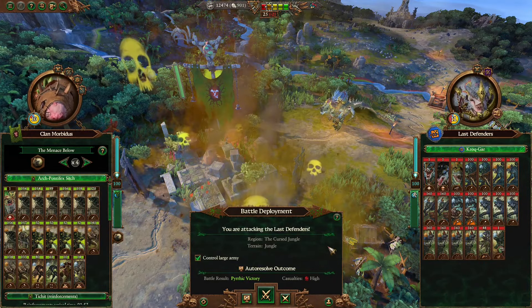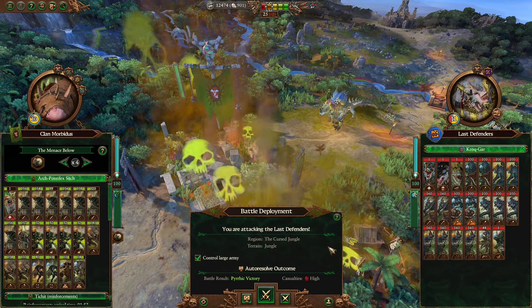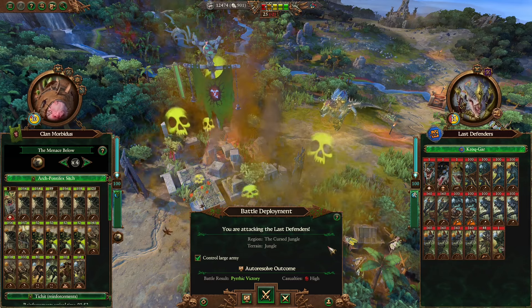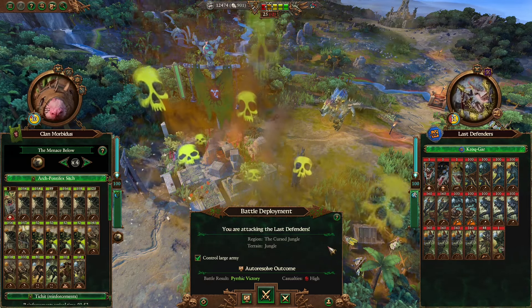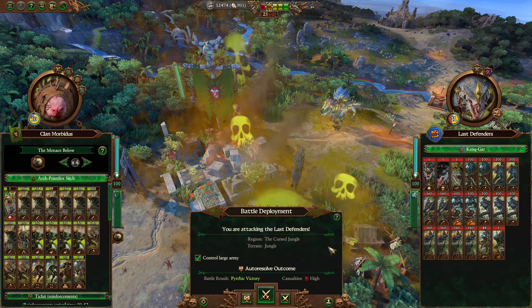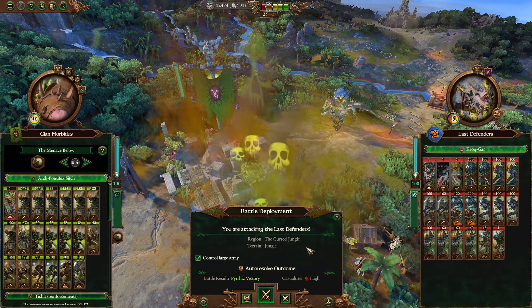Hello everyone and welcome back for some more Skaven fun with Arch Pontifect Sitch. We're under attack by some big gecko with a glowing hand, and he brought a lot of Saurus, which is a bit worrying. But we brought a lot of Warpfire and Cannon Fodder, and that usually solves most problems. And you know what they say - mess with Sitch and you'll get stitches. Let's get to kill some geckos at the very least.